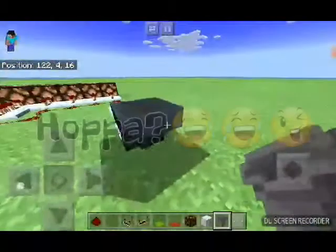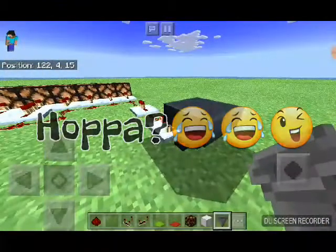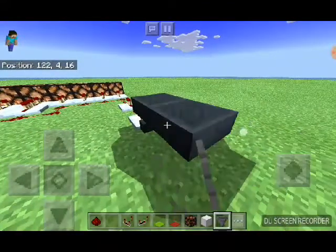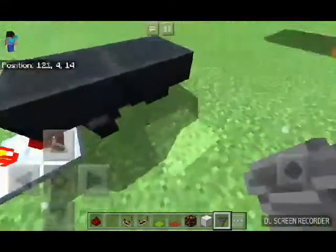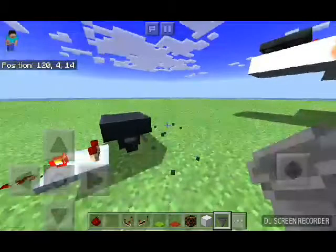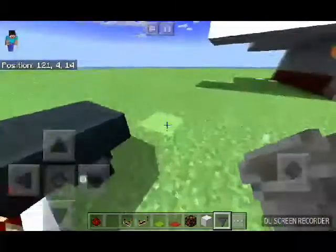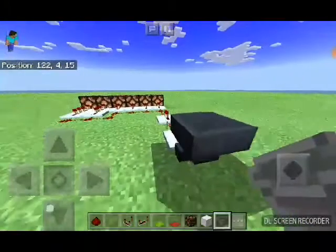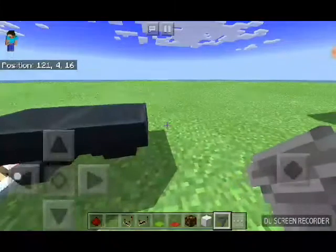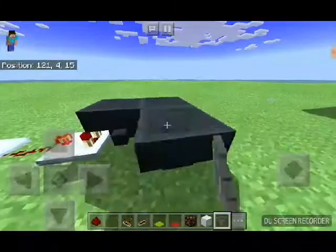The tube of the hopper is connected to the other hopper. You're going to do that on every hopper — just tap on the other hopper with a hopper in your hand so that you can connect them all with each other.